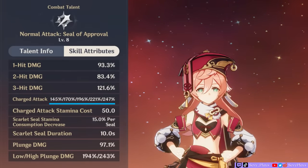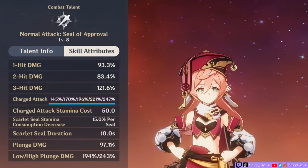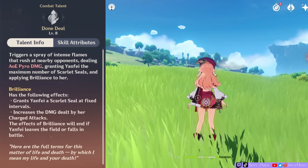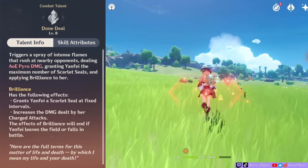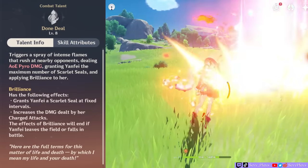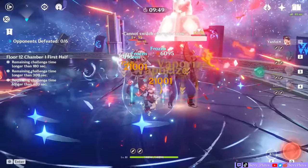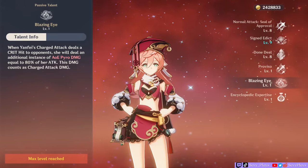If you look at her charged attack scaling, there are 5 different numbers. The first shows her charged attack scaling on 0 seals, and the last is on 4 seals, which you can get from her C6, but we'll get back to that later. Also, the size of her charged attack stamp will grow the more seals she consumes. Each seal reduces the stamina her charged attack consumes by 15%, and on her first passive talent, they give an extra 5% Pyro damage bonus each. Once you use Yanfei's charged attacks, all her Scarlet Seals will be consumed and you'll have to rebuild them from 0 stacks. Even her last passive deals an extra hit of pyro damage if her charged attack crits, and that's counted as charged attack damage too.